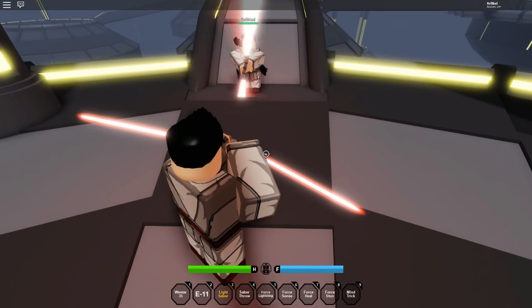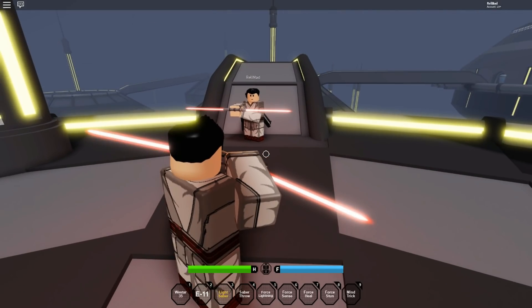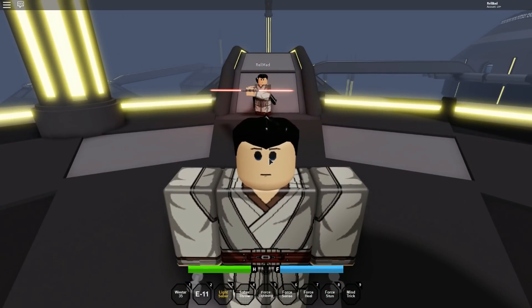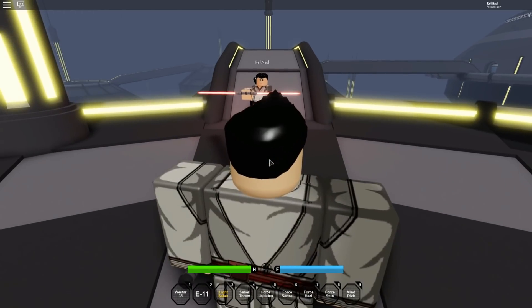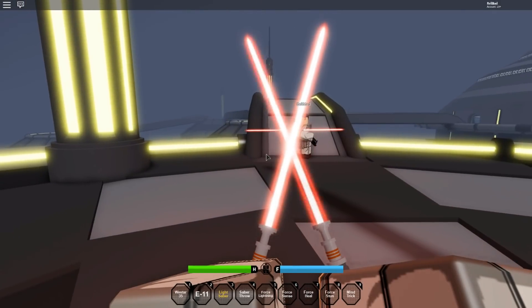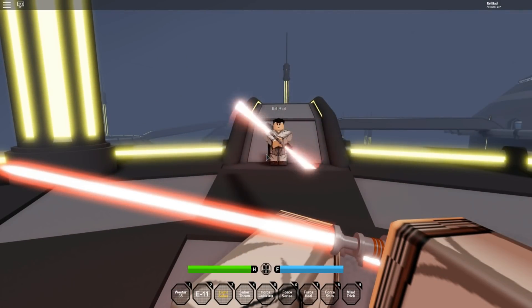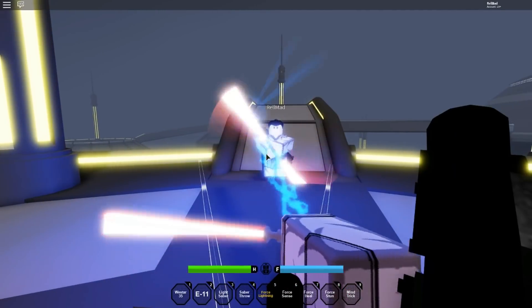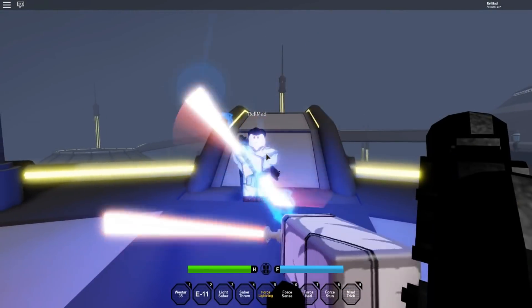We got a lot of work done for the Star Wars game — tons of animations, tons of work. Have you ever wondered what a lightsaber combat system would look like in first person? Gunners always have first person, but what about lightsabers? So we did a first-person concept for the game as well. We're going really all out.